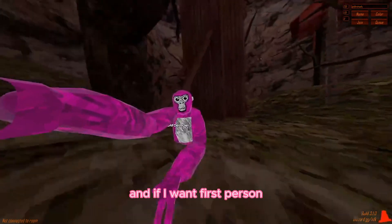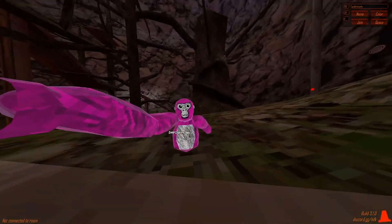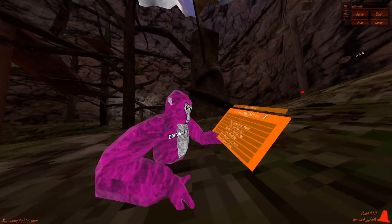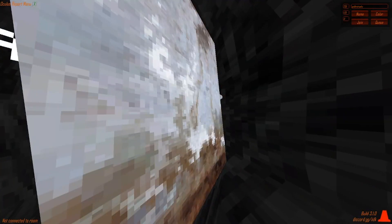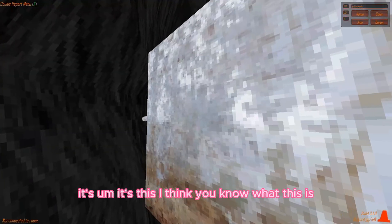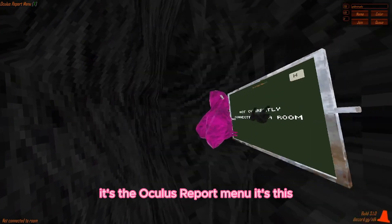If I want first person I can just press the button on the camera mod - right there. Oculus report menu - it's this, you know what this is. It's the oculus report menu - it's this right here.